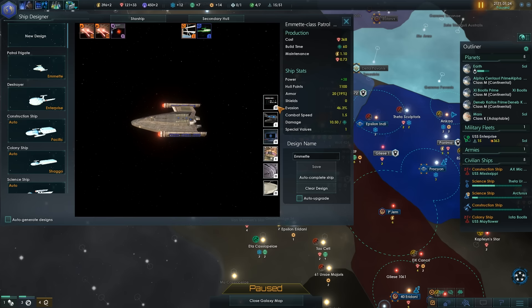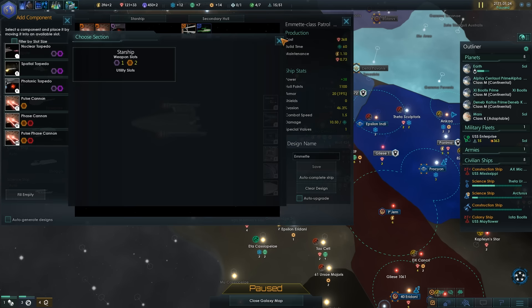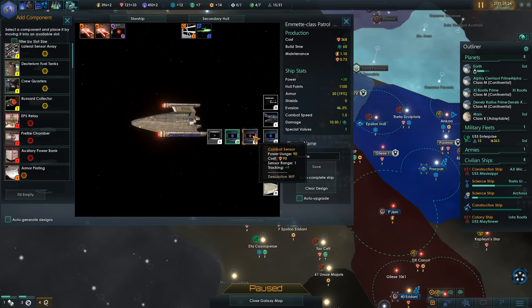Ship designer — that's maxed out. Do we have any other types of hull? No, that's maxed out. That could be a combat sensor, but the power usage is insane at 90. Tracking plus 9, but the sensor range is down — so you can't really sense outside your system, but you get crazy high bonuses to hit people.